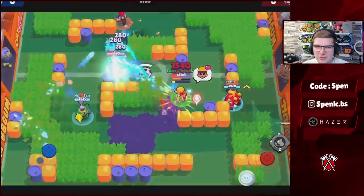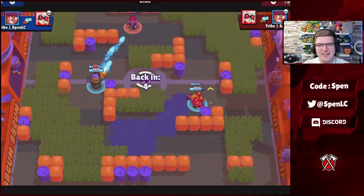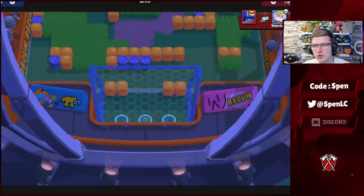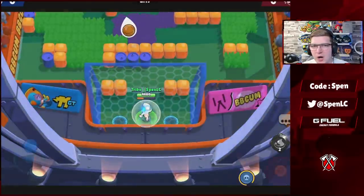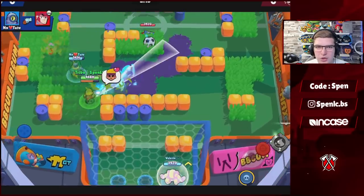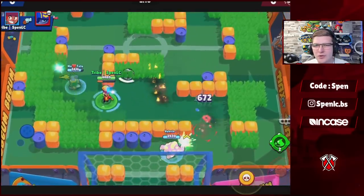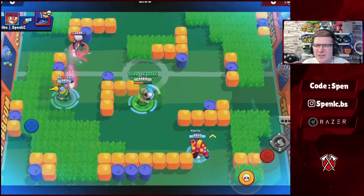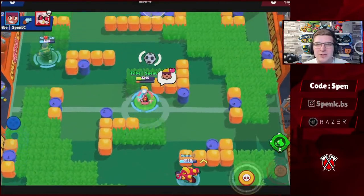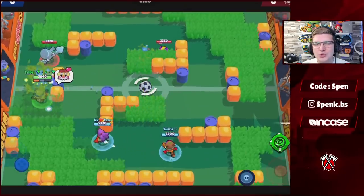Next up is Amber — a really easy build. She only has one gadget, and it's one of the better gadgets in the game. For star powers, every single time use Wild Flame. A lot of times what you can do is pop your gadget, stay behind the wall, build up your super, and then go super aggressive. You can easily hit your opponent for a split second, then super them to catch them on fire, confirming the kill. That's the best build for Amber.